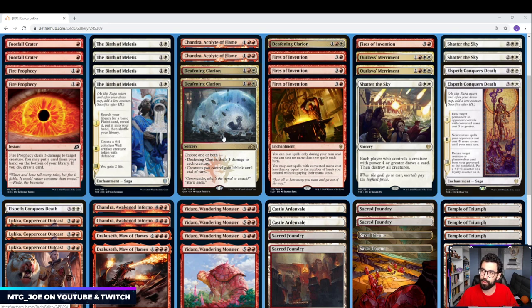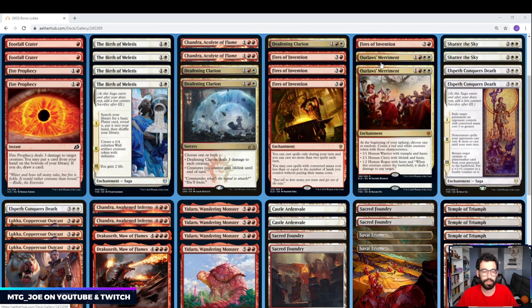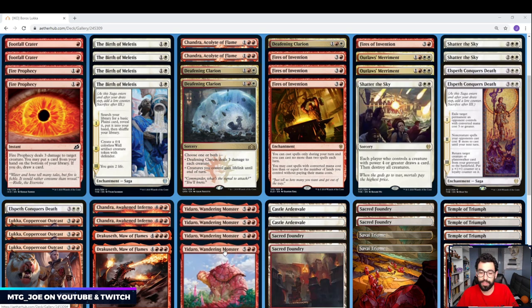Our removal suite is 3 Deafening Clarions and 3 Shatter the Skies. We have a couple of Outlaw's Merriment as well. If you can play it on the same turn as Fires, it's a continuous token generation engine. In theory, you can go Fires into Outlaw's Merriment, then turn 5 Luka and something else, and get one of the big creatures out. All the cycling also works really well with Fires because you have extra mana held up that you can feed into it.